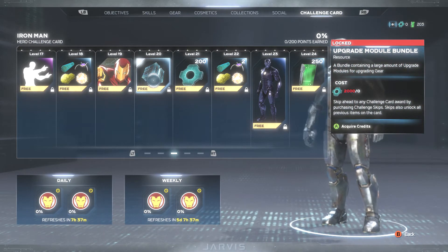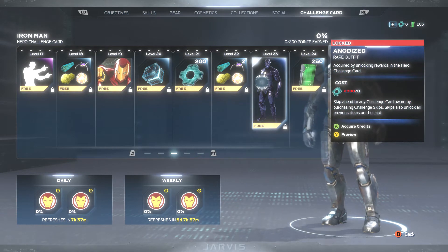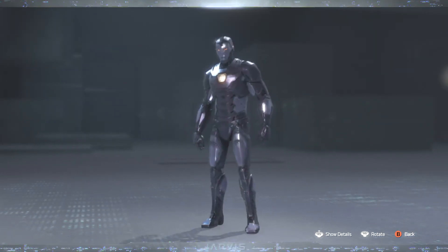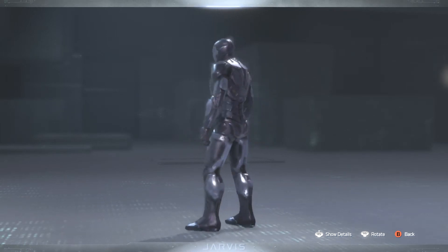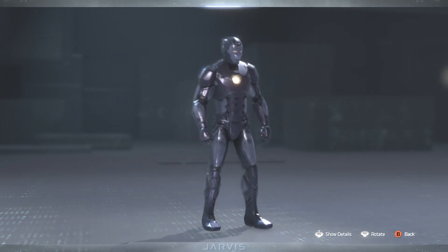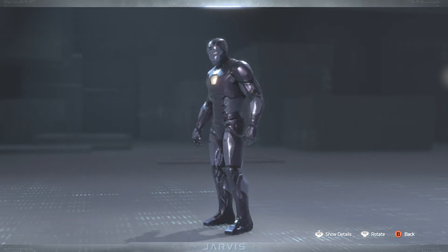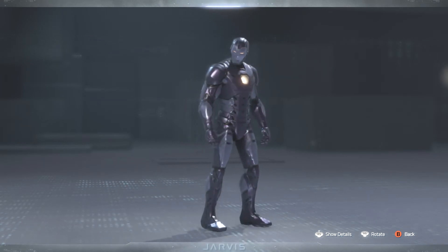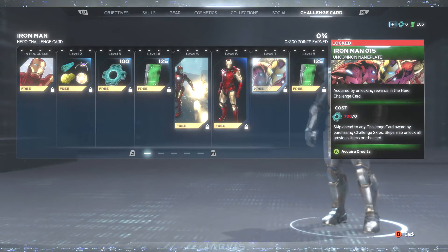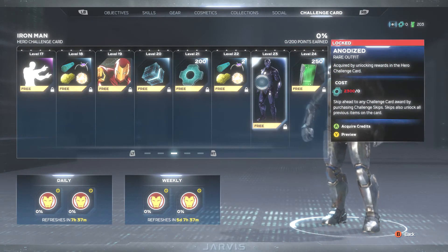Levels 20, 21, and 22 have more units. And then at level 23, we have the Anodized outfit. This one kind of gives him a more purplish look — it looks so familiar to something. Kind of giving me that Thanos type of vibe in a way. Definitely liking that too, but not as much as that black and gold Electroplated. But I'm liking it.